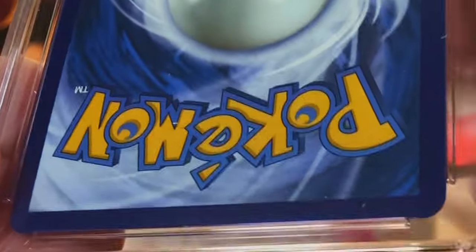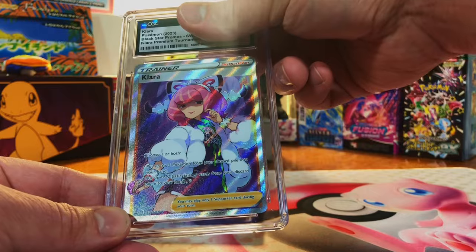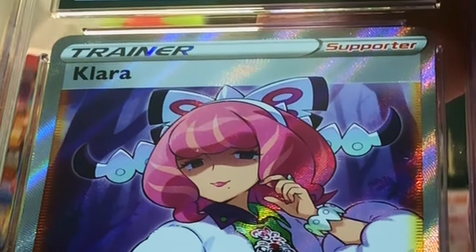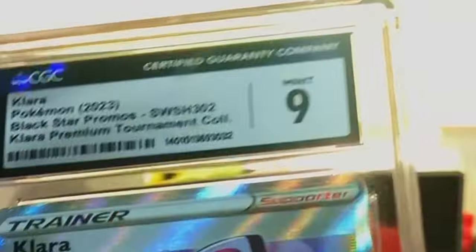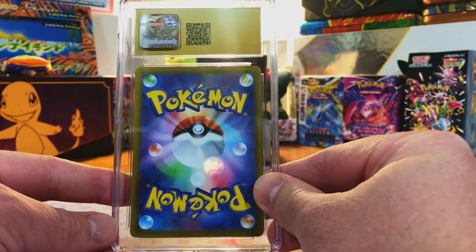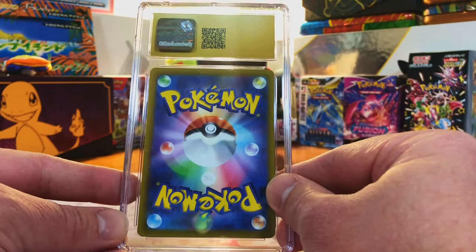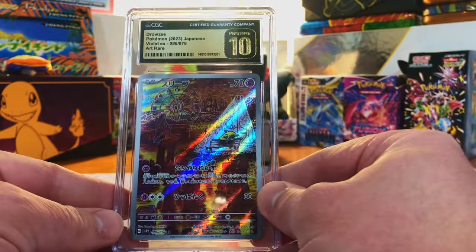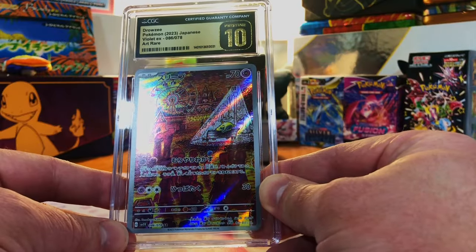Next up — centering is way off, there are some corner issues. The Klara Full Art Promo from the Klara Premium Tournament Collection, and centering is just off all over the place. I'm going to guess 8, 8.5. A 9 — sweet. And look at that, we got a Pristine 10 Japanese card — the Drowzee from Violet EX. Always love seeing the Pristine 10.